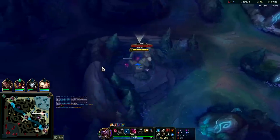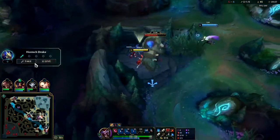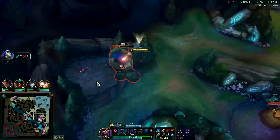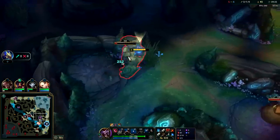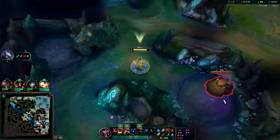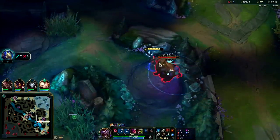Let's get level 6. Not being able to invade the enemy jungler is definitely crippling on Shaco. His level 3 invade with red buff and ignite is super strong. Since it's hard to pin down Ivern and he doesn't take camps in a traditional way, it's definitely awkward — not a huge fan of the matchup.